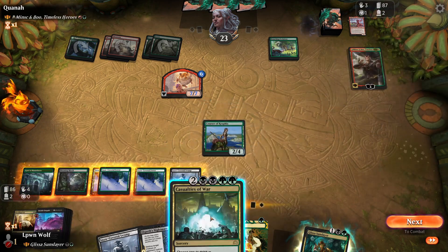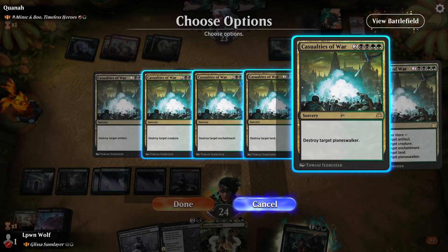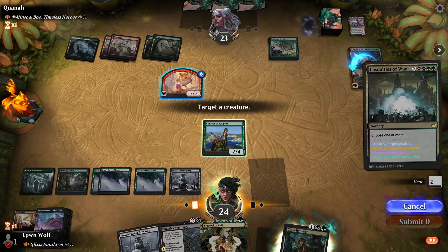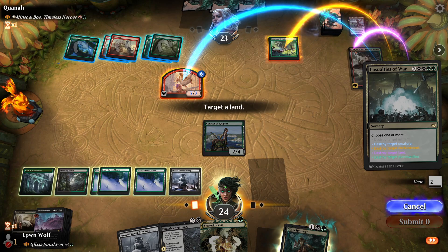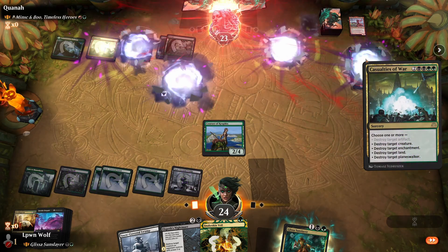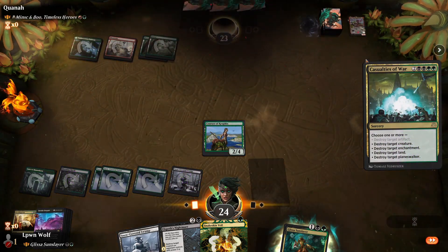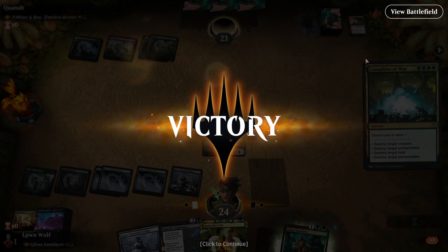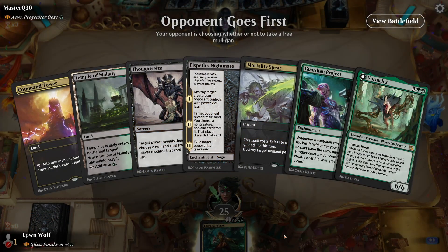They can see the next card is Invoked Despair. They are not going to be happy. Planeswalker, land, enchantment, and creature. This is what you call hideous. Take care of their mountain, because that's their fewest resource of that colour. And total annihilation - Casualties of War. Not a very honourable victory, but a victory nonetheless against a very powerful Planeswalker. Progenitor Ooze first with the Ooze.